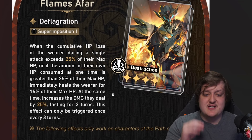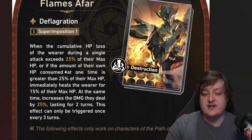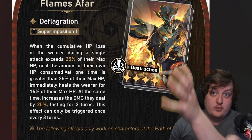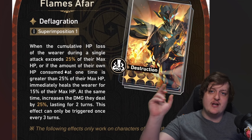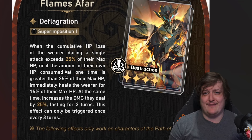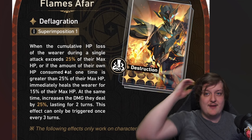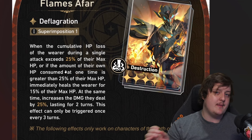My number three is 'Flames Afar,' the destruction light cone. The reason it's at three is some confusion about whether the highlighted 25% HP threshold increases upon superimposition — meaning at higher superimposition levels you might need to take more HP damage to proc the buff. If that threshold scales up to something like 50%, you'd need to take half your HP in one hit, which would be very hard to work with. If that's not the case, it would be my number two.